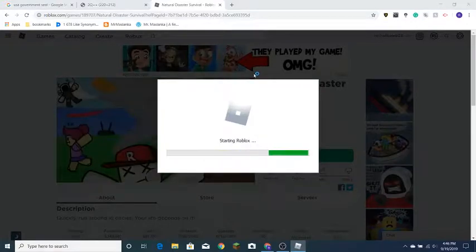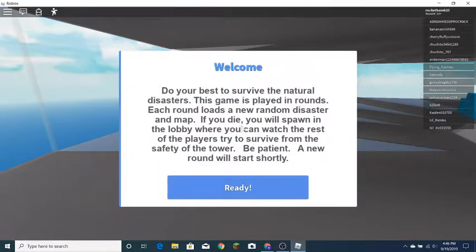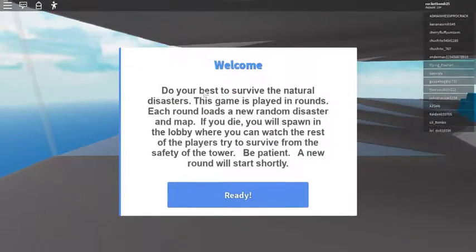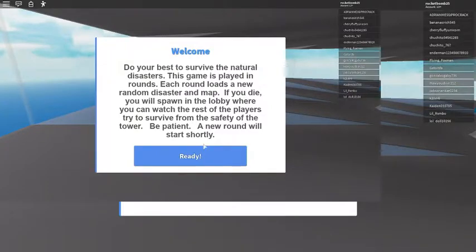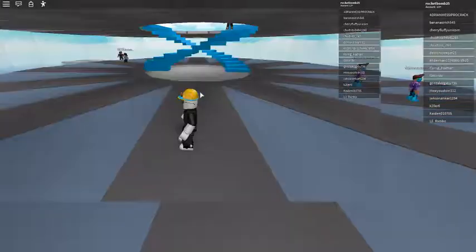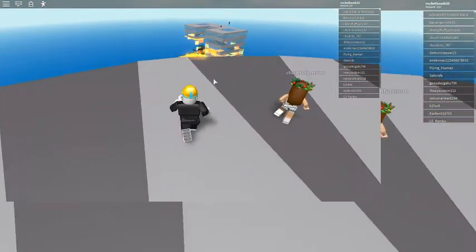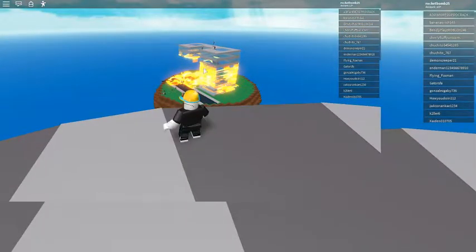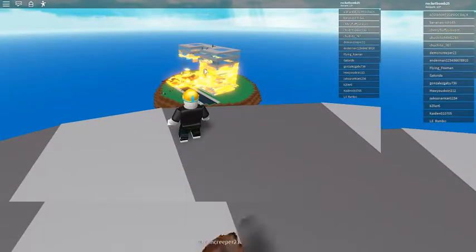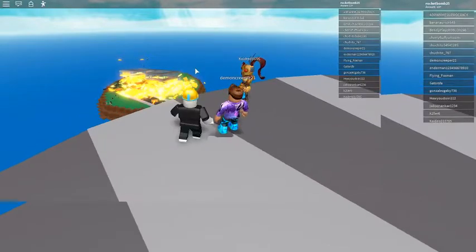Hey guys, Two Bros Gaming here, back with Roblox today. We'll be playing some Natural Disaster Survival Simulator. You do your best to survive the natural disasters. The game is played in rounds, each round loads a new random disaster map. If you die you will spawn in the lobby where you can watch the rest of the players. We've done one or two other videos on natural disaster survival in the past, so if the right map comes I will show you how to sort of glitch it out — kind of cheat the game.